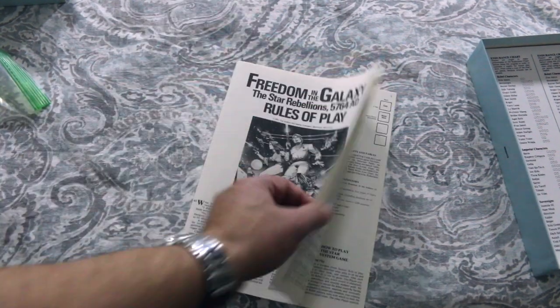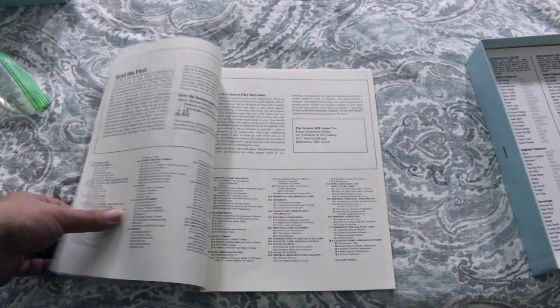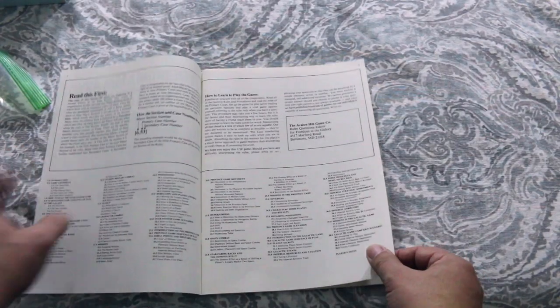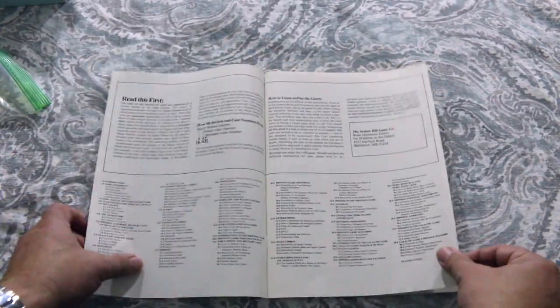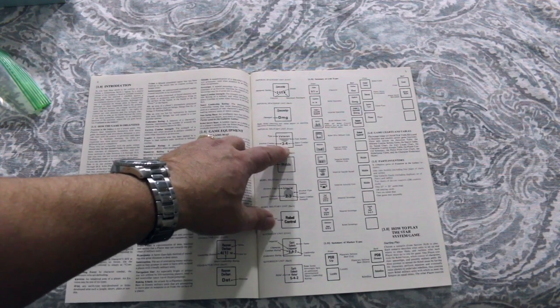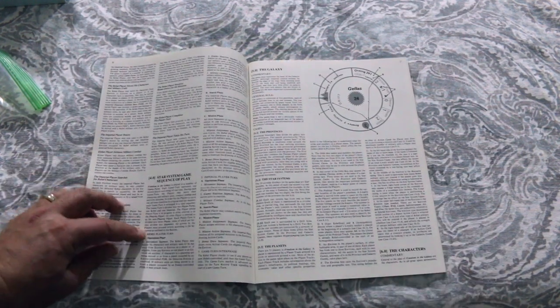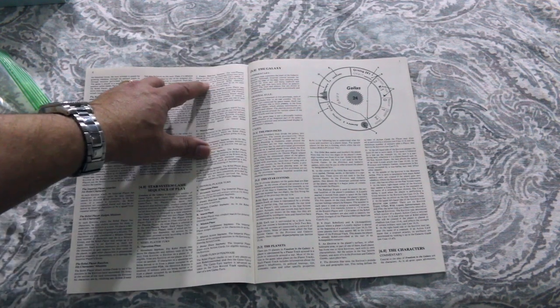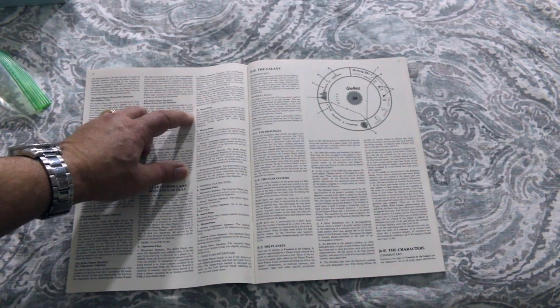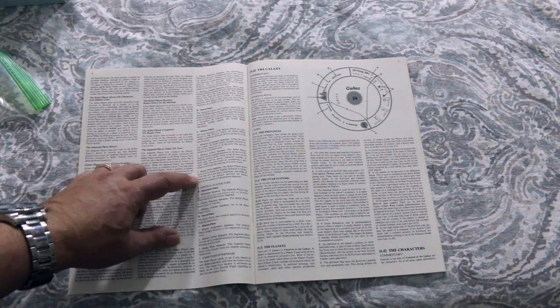Here's the rules — 32 pages. So it's a hefty rulebook. But it sounds like there's a beginner and advanced version of this game, so that's good. Going over different counters and what the values mean: environ combat strength, space combat strength. Here's how to play the star system game. The star system sequence of play has an operations phase consisting of a movement segment, enemy reaction segment, and military combat segment. Then you have the search phase, followed by the mission phase with a mission assignment segment, mission action segment, and bonus draw segment.